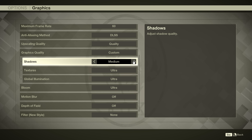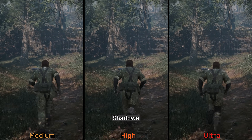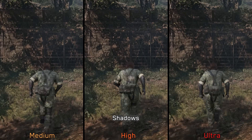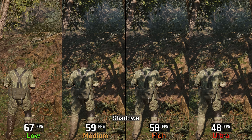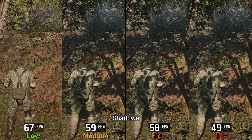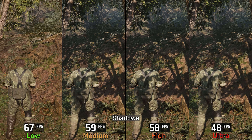Let's move on to Shadows, which controls the quality of virtual shadow maps. Setting this to low completely disables all shadows, leaving the scene unnaturally flat. Switching to medium brings the shadows back, and increasing the setting further slightly improves shadow detail and penumbra softness. The setting also affects shadow rendering distance, and on medium and high there is more noticeable shadow pop-in compared to ultra. Performance-wise, there is an 11% cost going from low to medium, around 13% to high, and 27% to epic. Low should be avoided entirely, ultra is not worth the performance cost, and both medium and high provide the best balance.